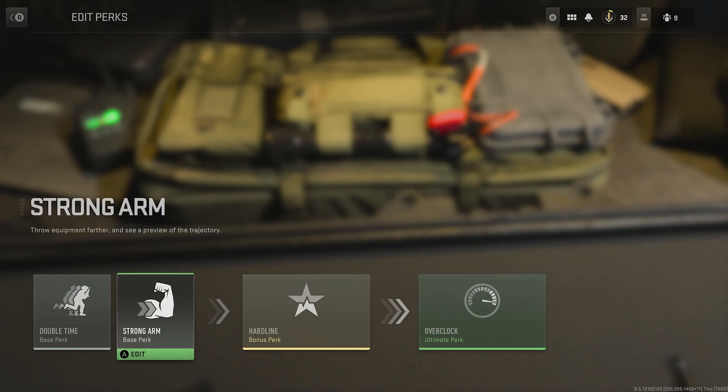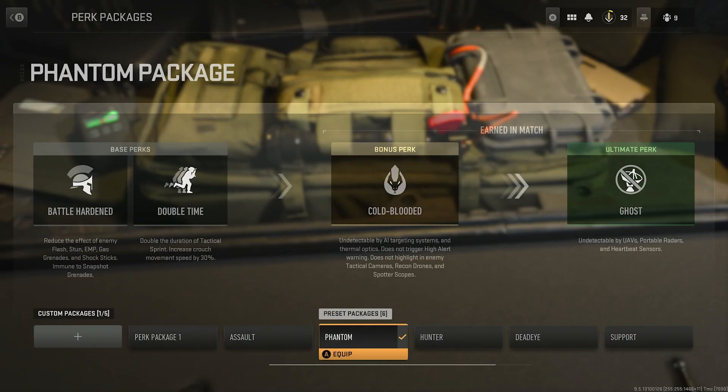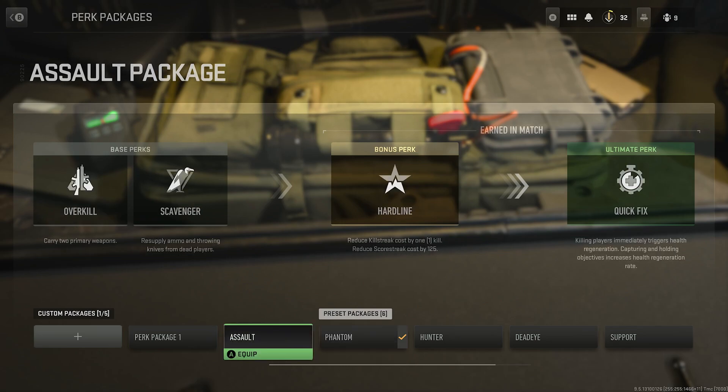Tip number four: your character level matters less than your weapon level. If you want Ghost but aren't level 52 yet, there's a preset perk package called Phantom that comes with Cold-Blooded and Ghost. Similarly, the Assault package includes Scavenger, so if you're below level 26 you don't need to worry — just use the preset perk package.